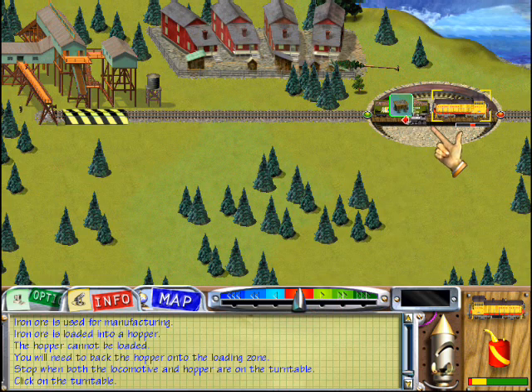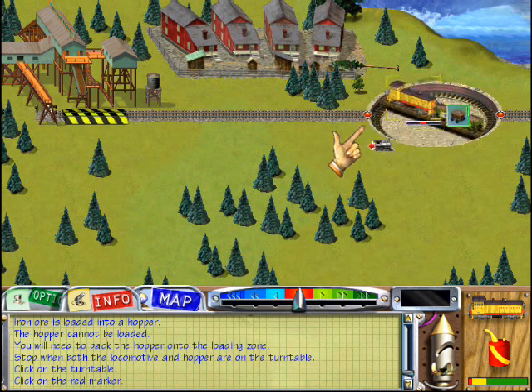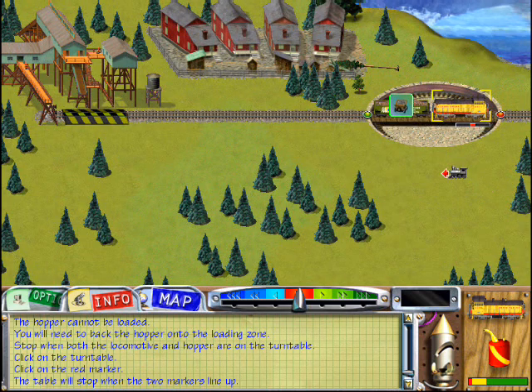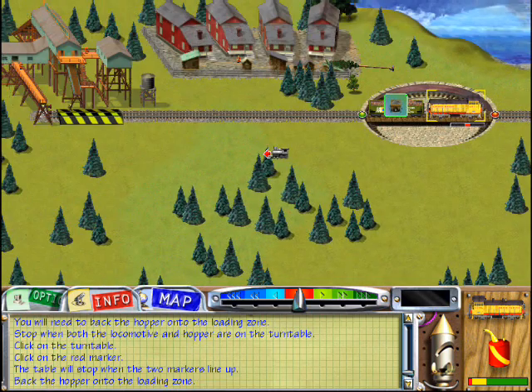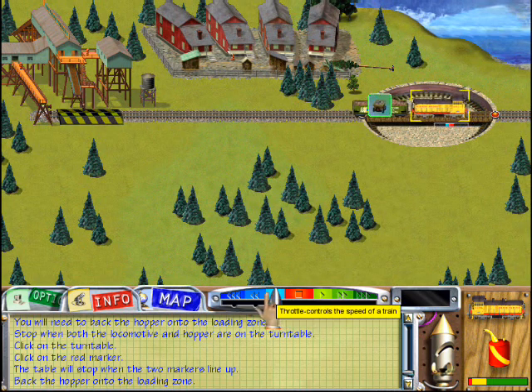Now click on the turntable. Two small markers appear. Click on the red marker. The green marker will turn toward the red marker. The turntable will stop when the two markers line up.